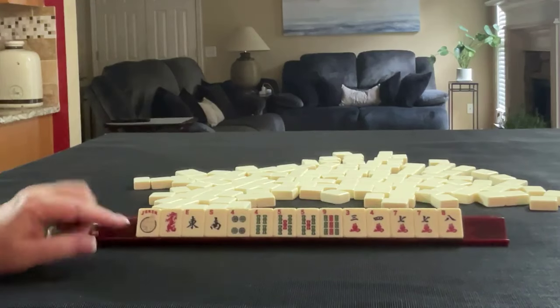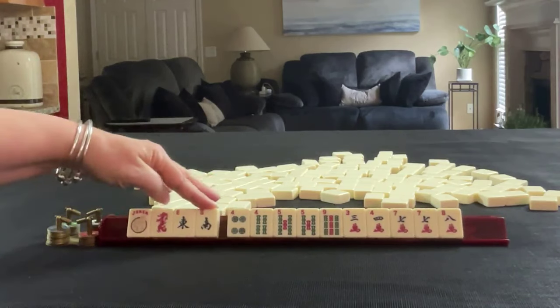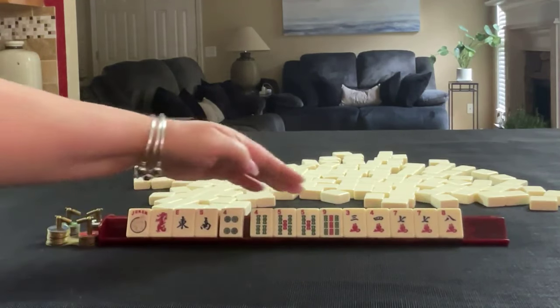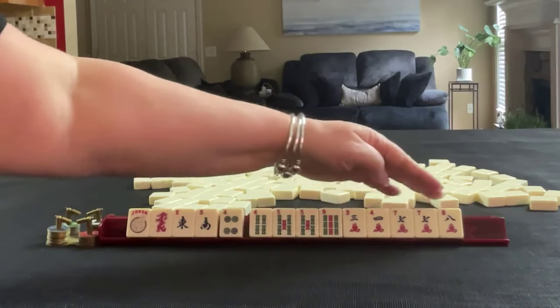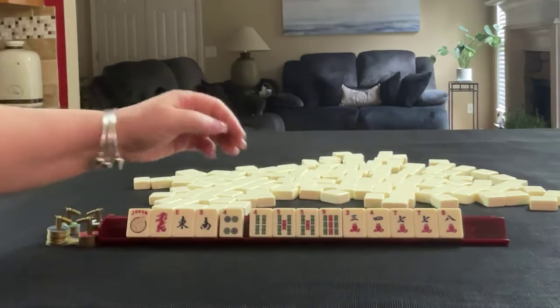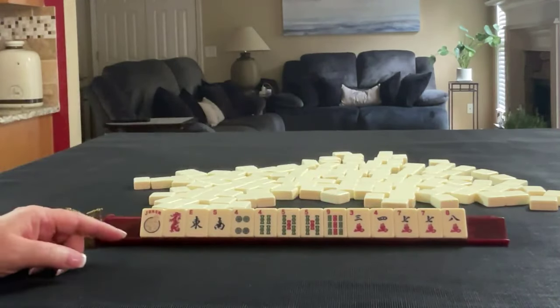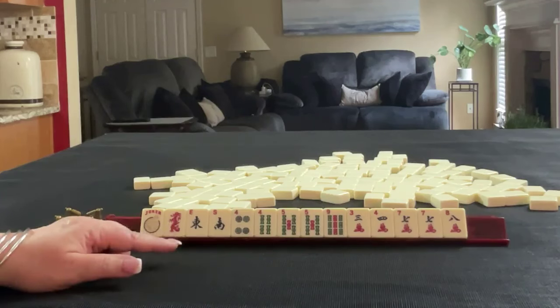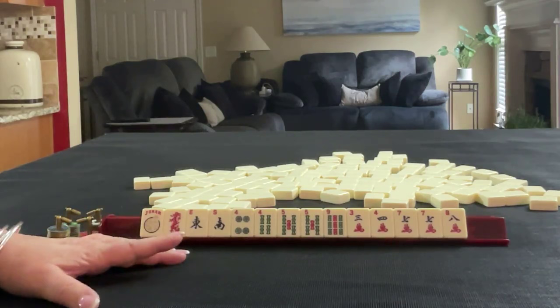We have a joker, red dragon, east and south winds, four dot, four and five bams, nine bam, three, four, seven, and eight in cracks, pair of fives in bam, and pair of sevens in crack. If these were your tiles, what would you focus on and what would be your first pass?